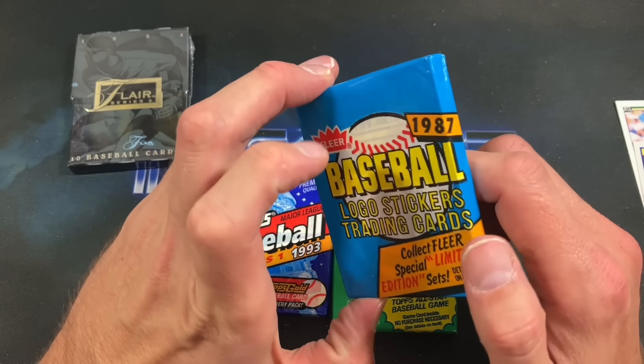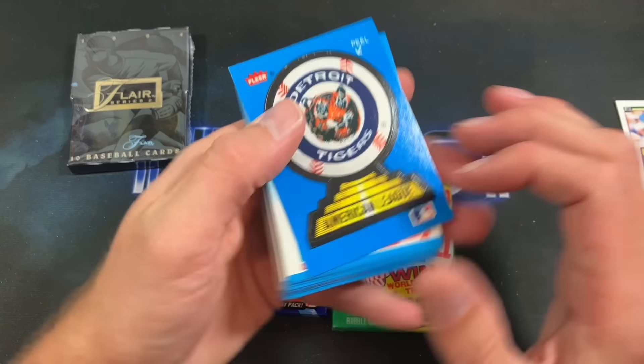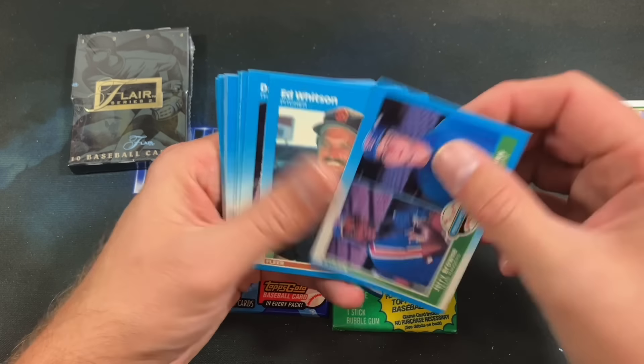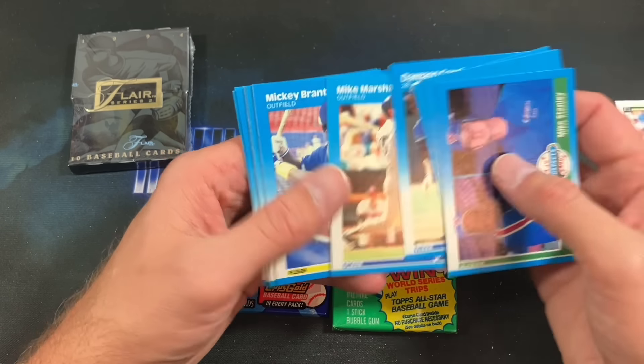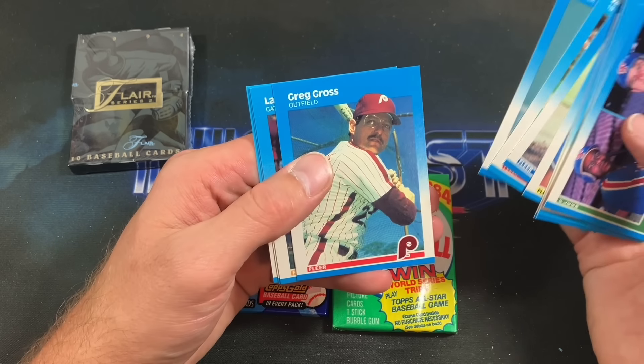87 Fleer — a weird wrap on this one. Let's see if it leads to a Bo Jackson rookie. Tiger sticker sets it off. He Brooks. There's Ed Whitson who is definitely an omen around these parts. Looks like we won't find any big names in here — doesn't appear to be so.